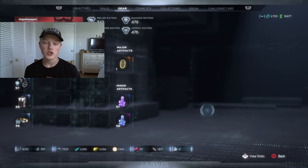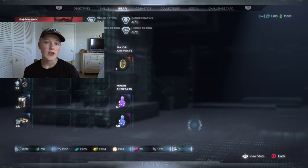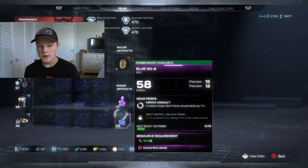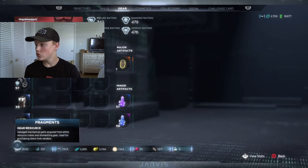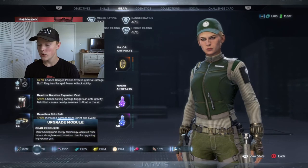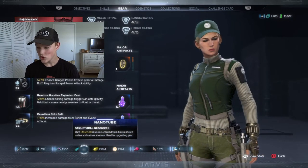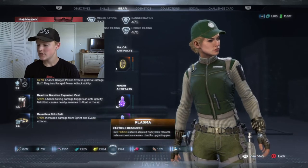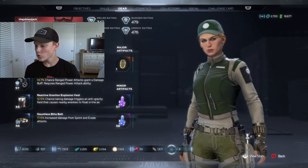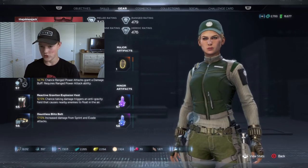Credits are also used to buy post-launch character challenge cards — the Kate Bishop one, the Hawkeye one, and the Spider-Man one which comes out in January. Along with those two money resources, you have fragments, upgrade modules, nanites, nanotubes, catalysts, plasma orbs, polychoron, Uru, and DNA keys — each one has a different use.